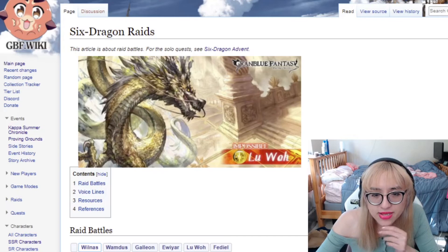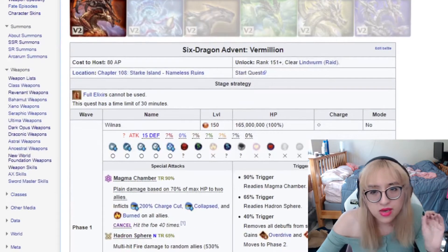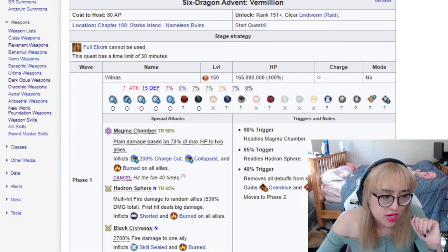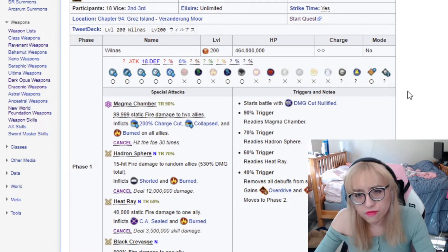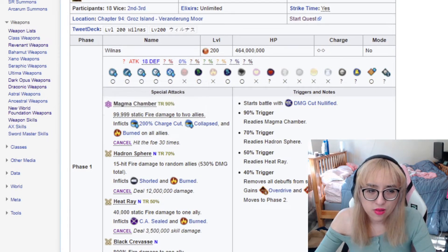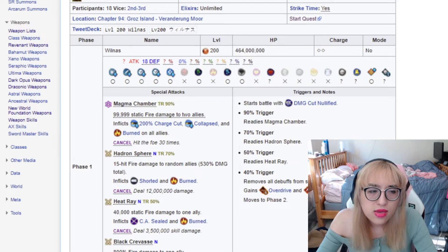Let's open the fight real quick and see what he does. So Six Dragon Raids — someone mentioned a big difference between the single player version of this and the raid is this thing. Magma Chamber does plain damage in the single player, but does 99,000 damage on the raid version. So in theory, that means there's more ways to get around this one. And I think the way I'm going to beat this is I'm going to mirror image it. Because water — if you have the blue ball, Drang's blue ball — gives you mirror image the team on charge attack. So I think we'll use that.